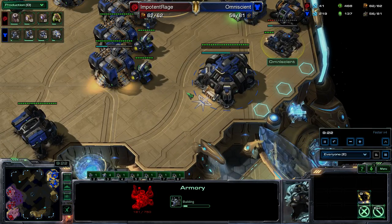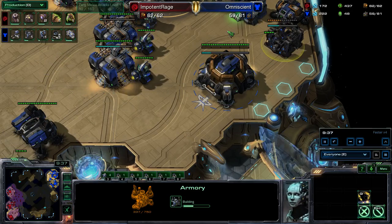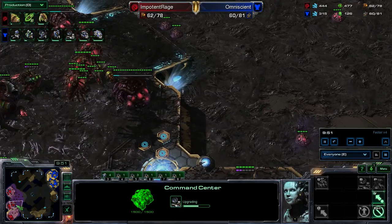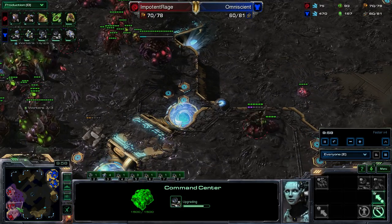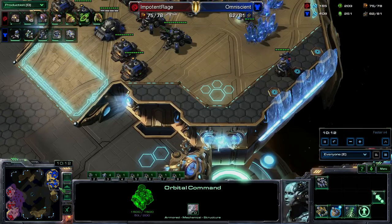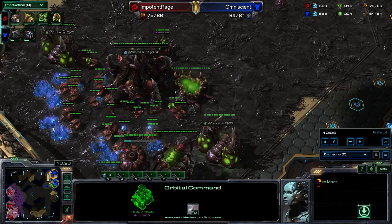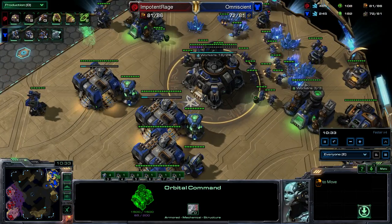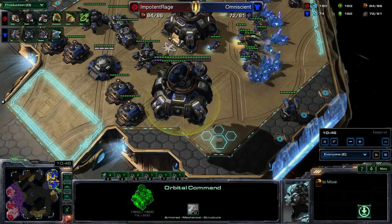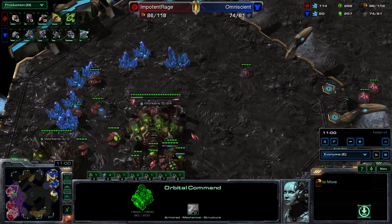Going into Armory so I can get out Hellbats. His upgrades have started before mine. Getting myself another Orbital Command. I did run an SCV or two to do a bit of scouting during this game just to see what's going on. I saw the Spire when I scanned, so I'm expecting some sort of Mutalisk play. I've got lots of turrets — I don't want to have to worry about coming home to defend. I'm going to have mech, it's going to be super immobile, so I want to be as safe as possible.